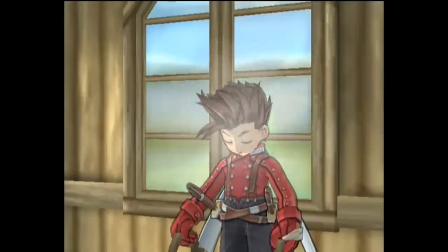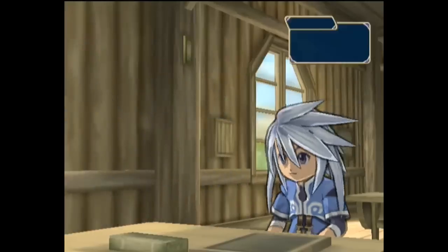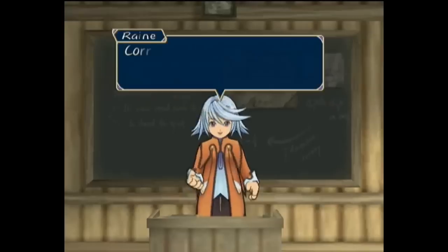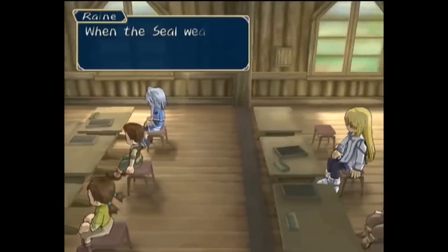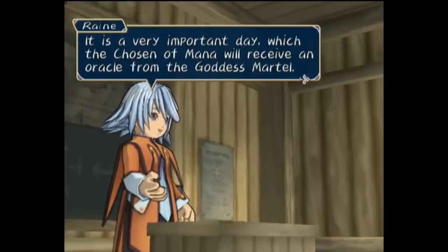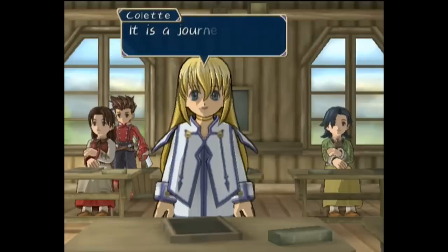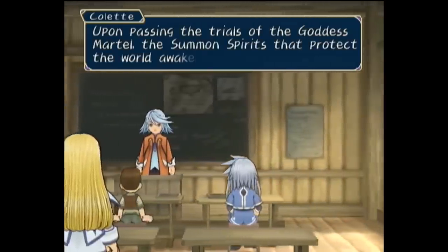We now meet Lloyd Irving, a swordsman caught sleeping in the middle of class by his professor, Raine. She calls upon her little brother Genis to catch them up on a history lesson, who explains that Mythos was the hero that ended the ancient war in the land of Carlon, and then formed a pact with the goddess Martell to seal away the Desians who started the war. Unfortunately, the seal weakens over time, during which the Desians return to cause trouble. Raine continues, explaining today is also a special day in which the chosen one will receive an oracle from the goddess, and the chosen of mana happens to be their classmate Colette.